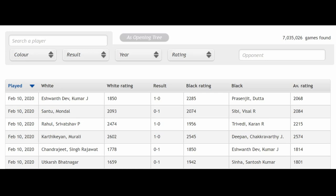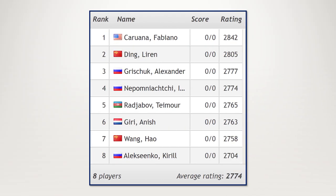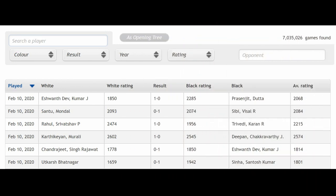On the Chess24 database, you can see there are about 7 million games. In this video we will be looking at Ding Liren's white repertoire, so let's filter him out using the Chess24 database.